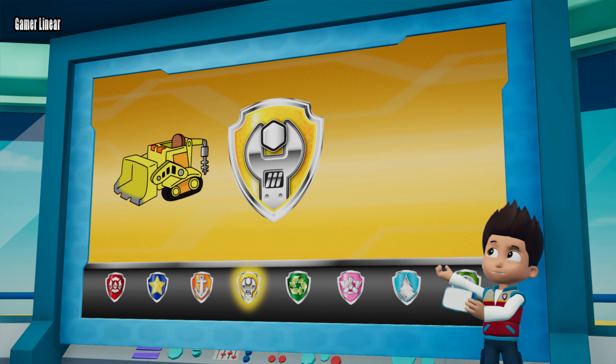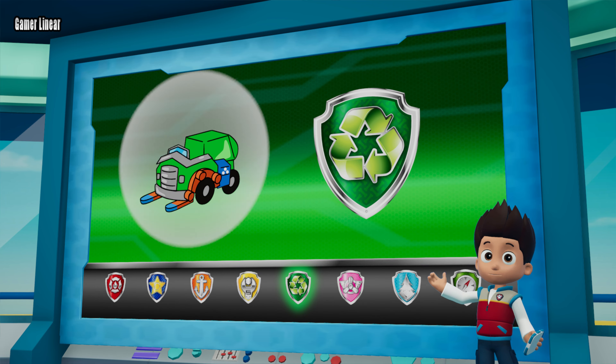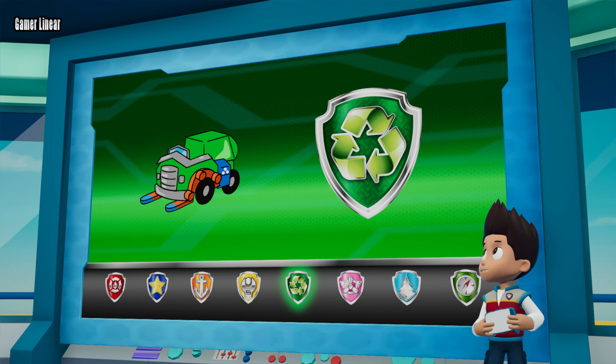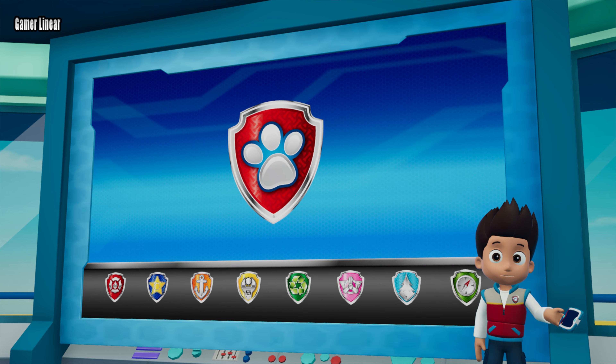Rubble can use his digger to clear the way, and Rocky can use his recycling truck to make a new bridge to help Marshall climb the mountain. Alright, Paw Patrol, let's rescue the eagle!